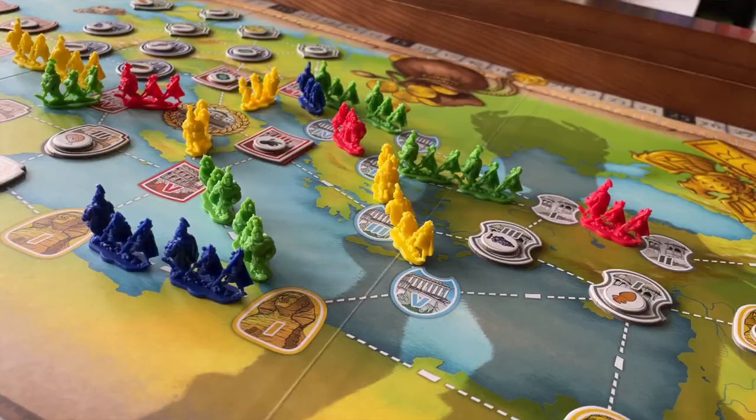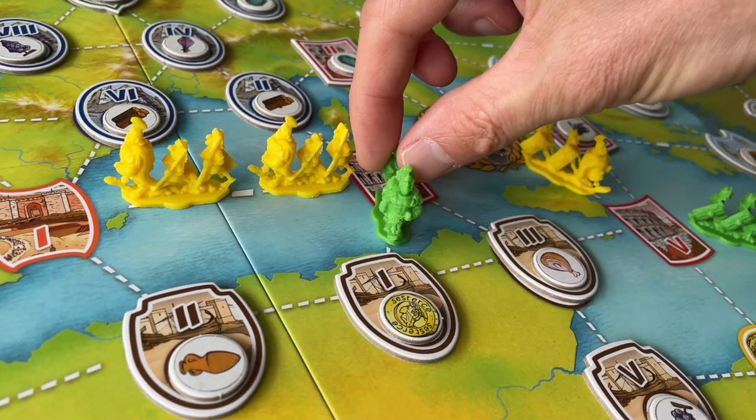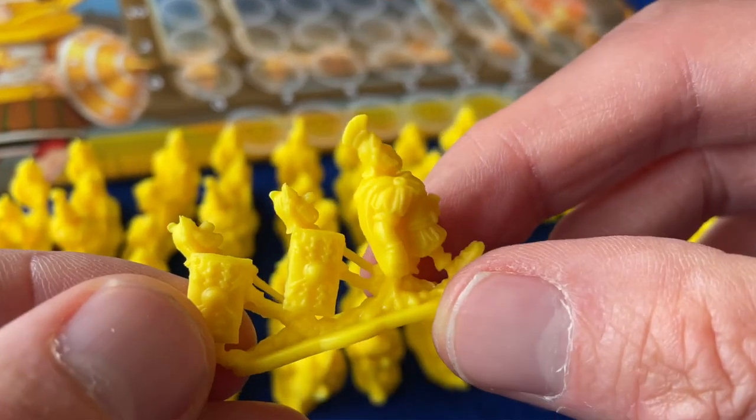In the year 50 BC, under the watchful eye of Julius Caesar, you play as a Roman agent, expanding your network of power by overthrowing cities across the map. But all roads lead to Rome, and if your competitors contributed to any specific route, they'll take a hefty share of your rewards. Will you win the favour of your leader by expanding Caesar's empire?